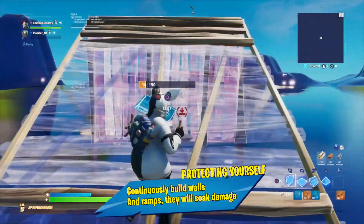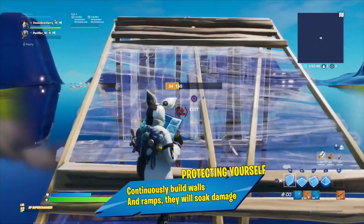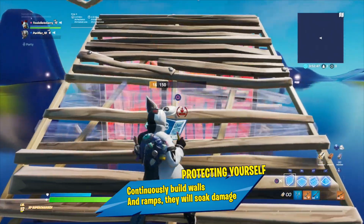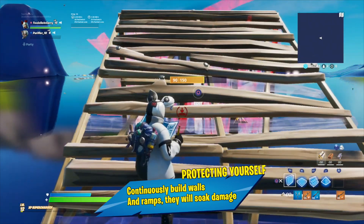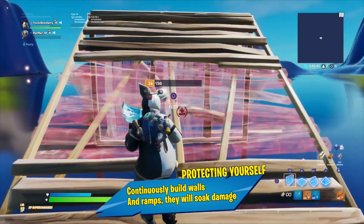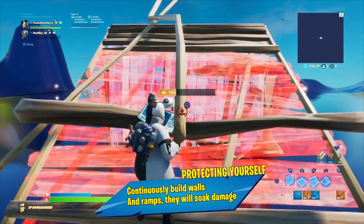Hello and welcome to Part 6 of our Building Guide for Beginners. Today we will be looking at building in defensive scenarios. Building is the best way to protect yourself from gunfire. You can keep placing structures as soon as previous ones get destroyed. This way you can keep the enemy busy while your teammate flanks, or just give yourself enough time to plan your counterattack.